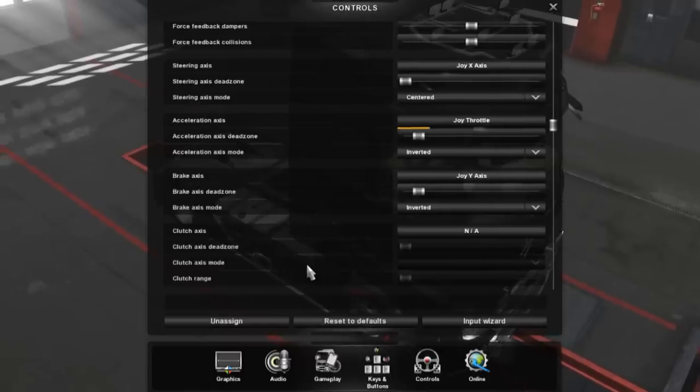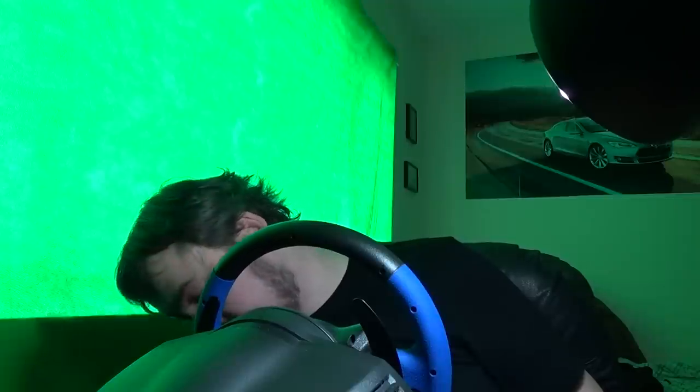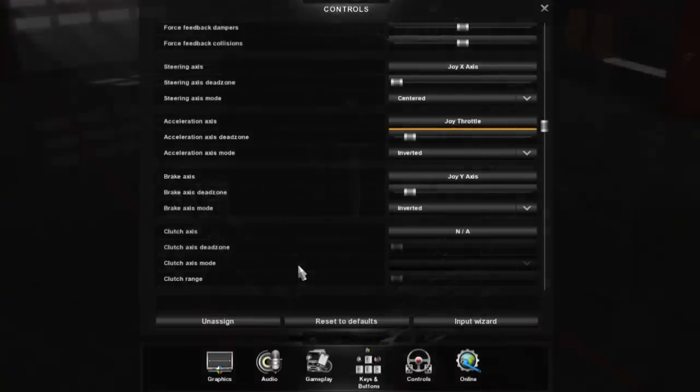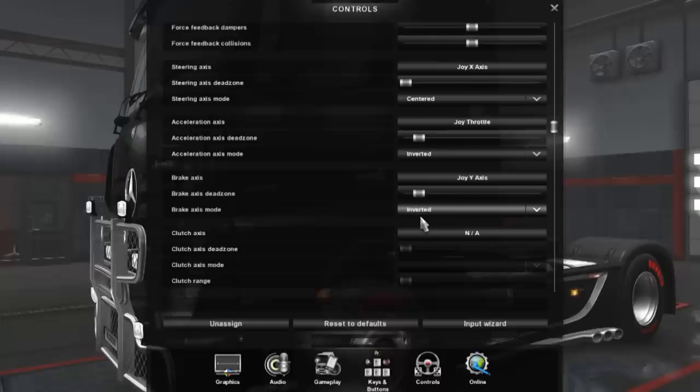Anyway, that's where you would change the dead zone for the brakes and accelerator. The setting controls how far down you press the pedal before something happens - less sensitive means you have to push further before anything happens. With the Thrustmaster T150 I keep the setting fairly low because you don't want to just touch the accelerator and have the truck dart off. The brake is inverted - that's the brake mode setting. I don't have a clutch on this controller, so we'll skip that.